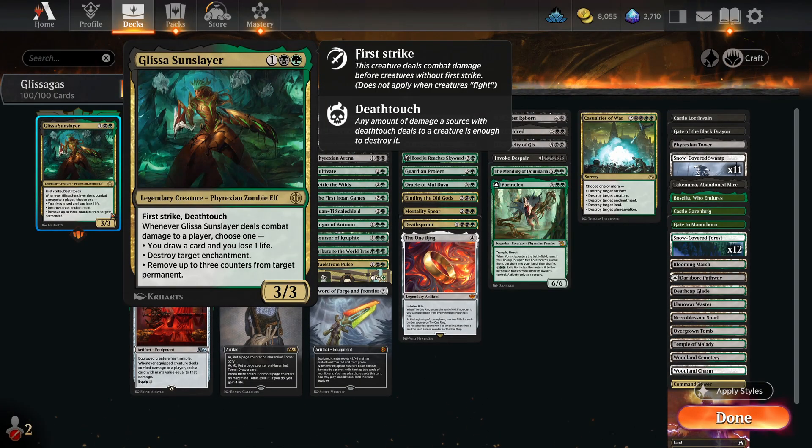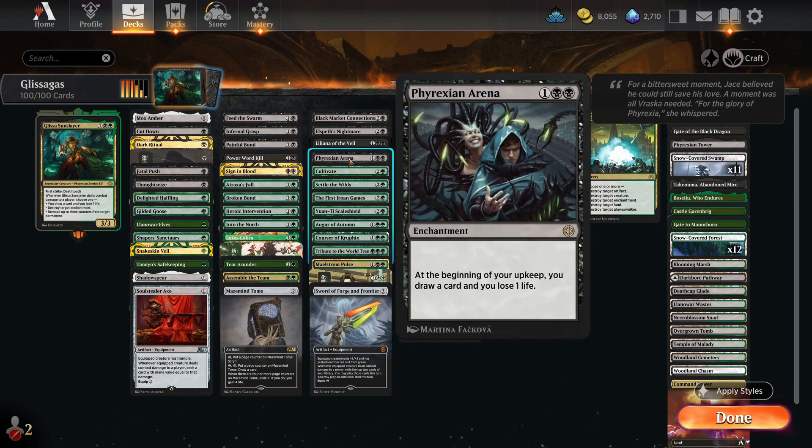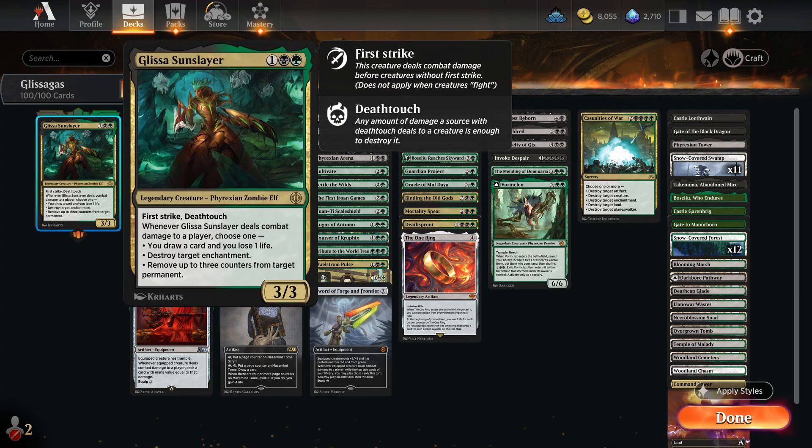Welcome to another deck tech. Today we're looking at Glissa's Sun-Slayer. This is one that I think is pretty cool - you get a lot of value from this card. It is essentially a creature with a built-in Phyrexian Arena, as long as you can hit them each turn, which should be fairly easy because nobody wants to block a First Strike Death Toucher. If you don't know how First Strike and Deathtouch works - it pretty much kills most blockers that get in the way. Even if they're a 10/10, this will hit them for First Strike damage and any amount of damage from Deathtouch will kill it. If you give this trample, then it gets even more interesting, because then only one point of damage can be allocated to the blocker and the rest can go over the top. So if you make Glissa a 10/10 First Strike Deathtouch Trample and they have a 1/1 blocker, you'll do one to the blocker and nine to them.